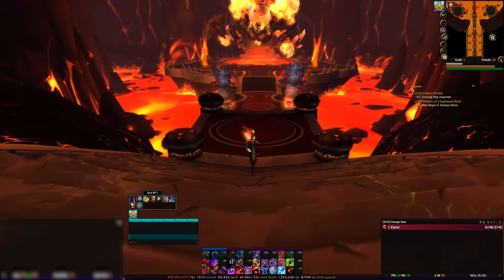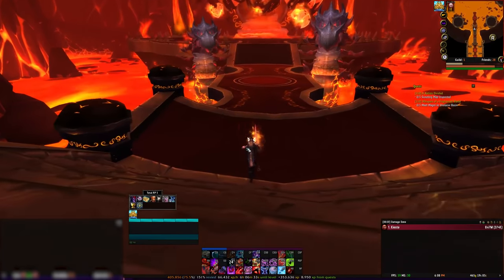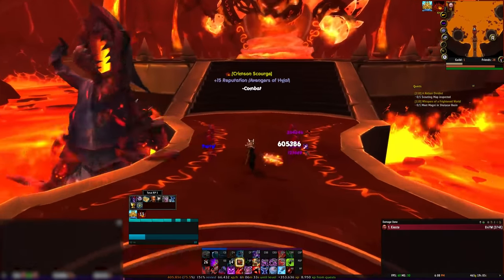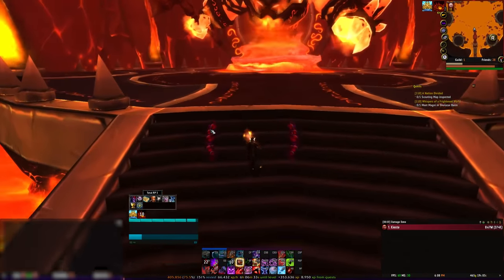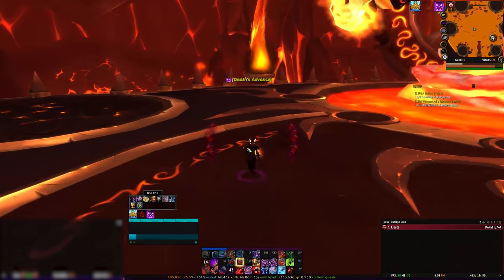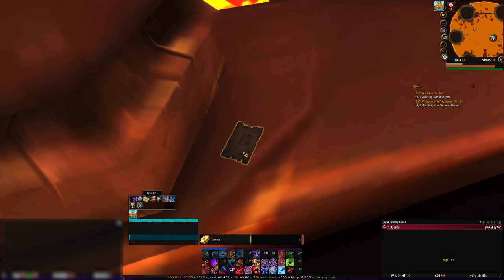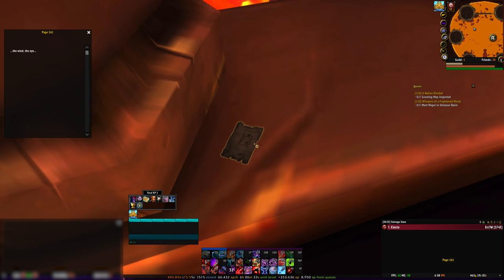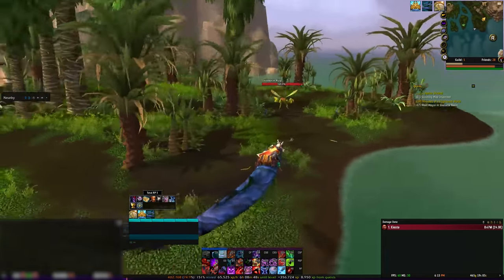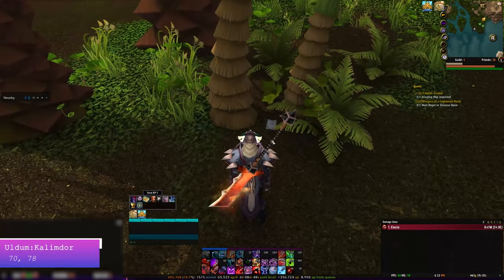Then head to the Firelands in Mount Hyjal. Once you get there, head in and take out all the bosses between you and Ragnaros. This includes Shannox, who only spawns if you take out enough of the trash mobs in the zone, and blocks you from entering the area needed to get to Ragnaros. Once you get to Ragnaros, ignore him and head over to the left side next to this brazier. Next to the spike near the brazier will be page 161. Read that. The next one will be in Uldum - specifically in the old version of Uldum, so make sure you switch back to that. Head to the coordinates on screen to find page 655, which you can then read.